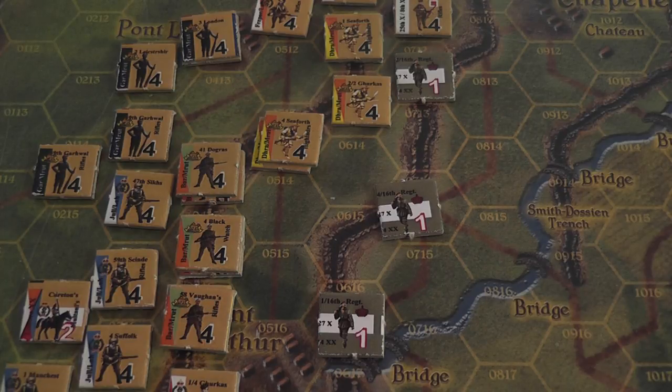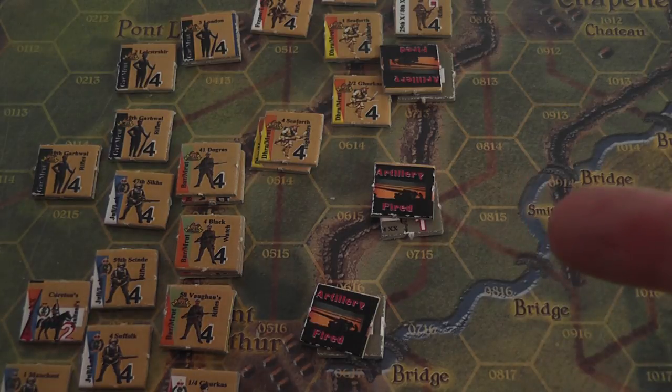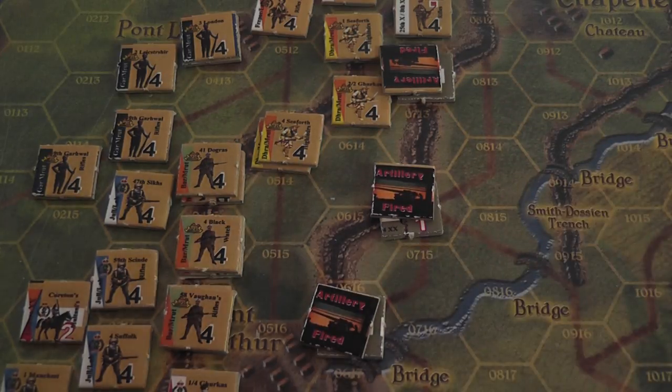A day turn starts with the weather check, after which you have the British artillery fire. The British player rolls a die to determine the number of artillery attacks allowed and places markers to indicate the target hexes. To resolve those artillery attacks, the player rolls a die and applies modifiers based mainly on the terrain of the defender. The idea is that if you are attacking a hex of open terrain, the units there have a 50% chance of being hit — meaning a 50% chance of being reduced or eliminated, of losing a step.